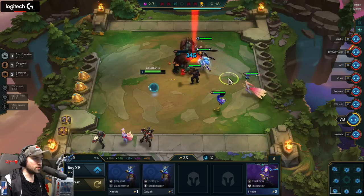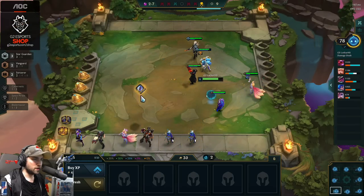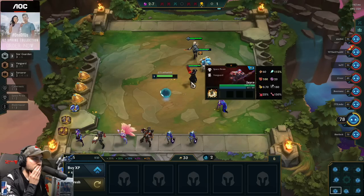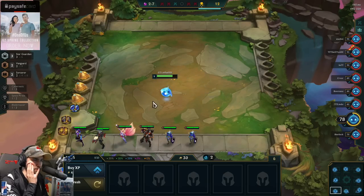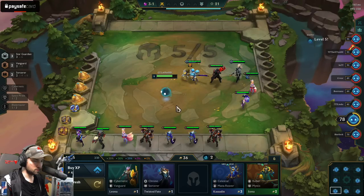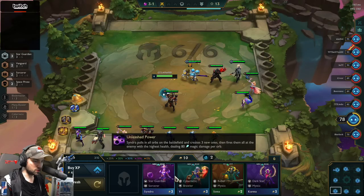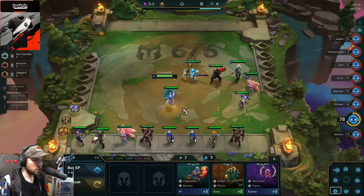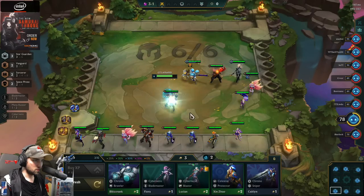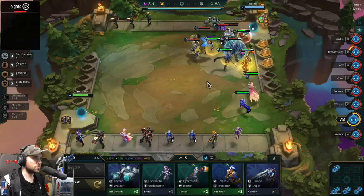So this is Blademaster trade. And here we have Star Guardian — okay, okay. How much mana does he start with? I have my orders. Kassadin. Rebel Blaster Jinx, Star Guardian Syndra. All right, let's do it this way.